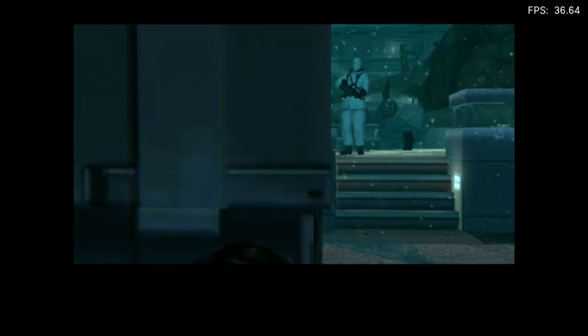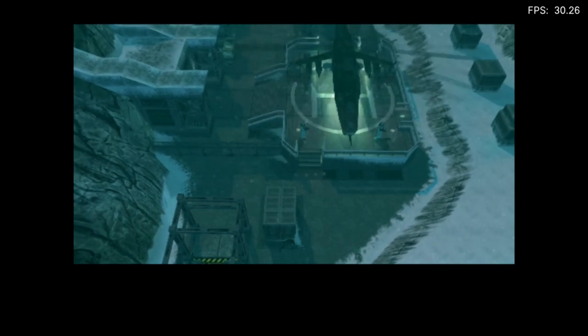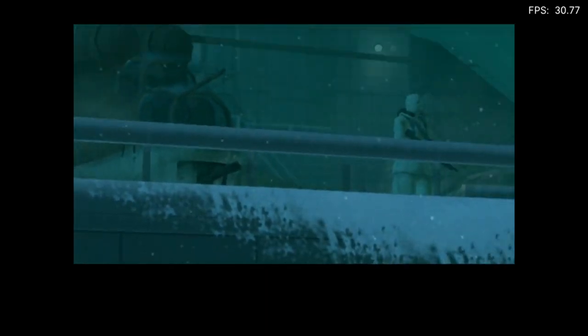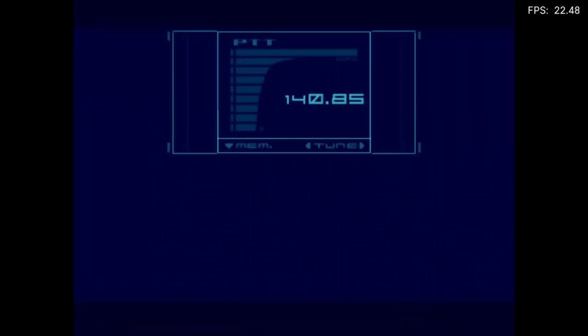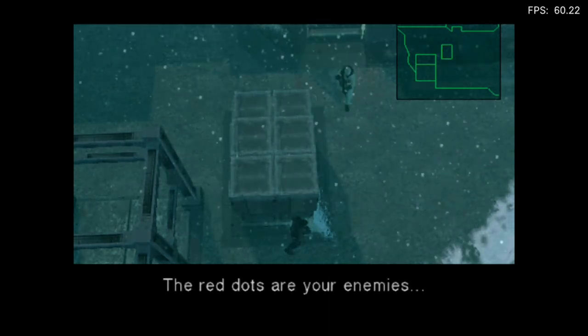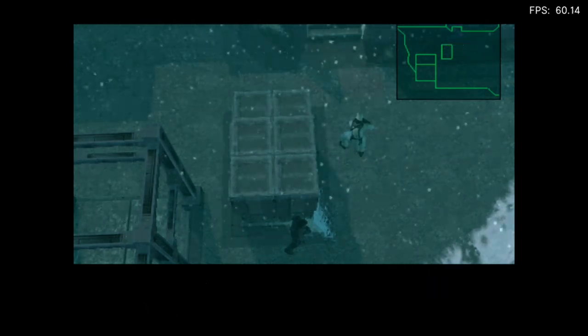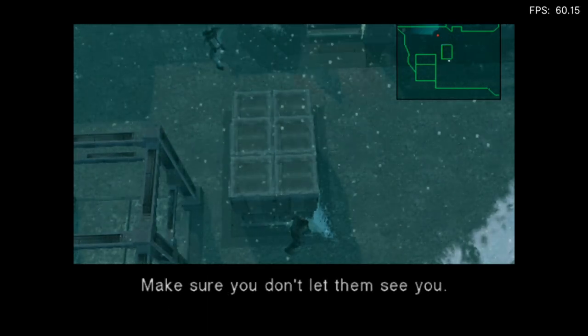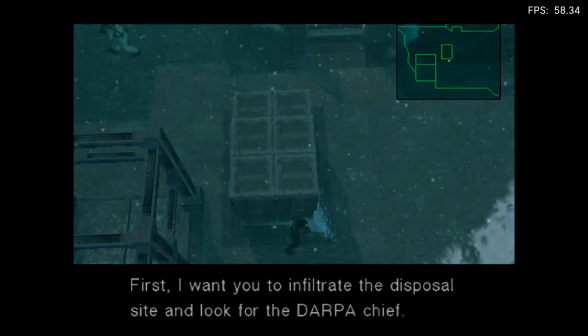The frame rate for the cutscenes is weird — it's just all over the place. The bright dot in the middle is you, Snake. The red dots are your enemies and the blue cone shape represents their field of vision. Be careful, Snake. The genome soldiers have highly developed senses of hearing and vision due to their gene therapy. Make sure you don't let them see you. Understood. I want you to infiltrate the disposal site.